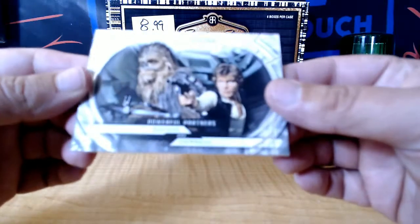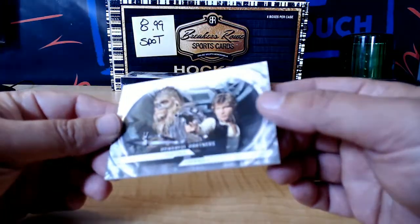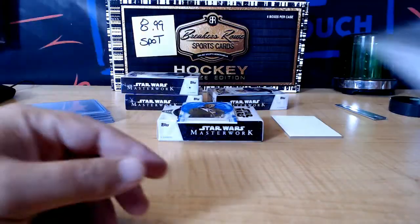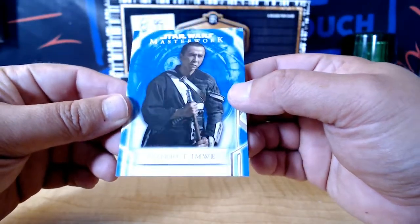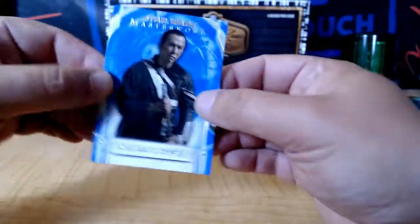And then we got Chewy and Han Solo — Power, powerful partners. And a blue. Chirut Imwe? He was awesome, this guy. He was so killer.